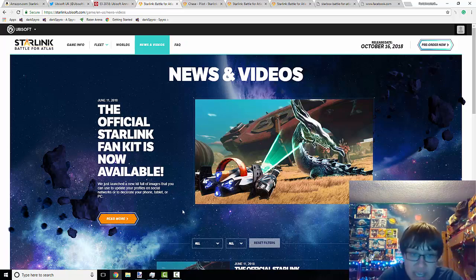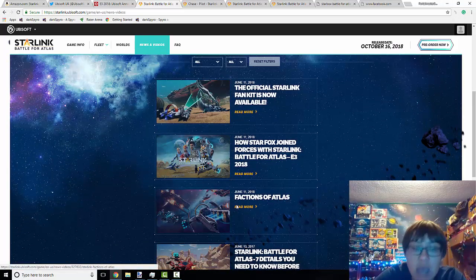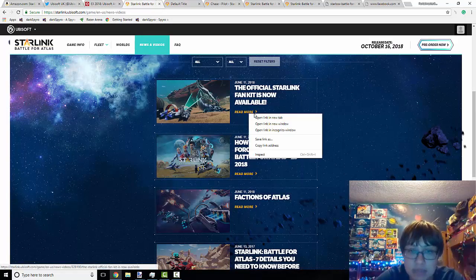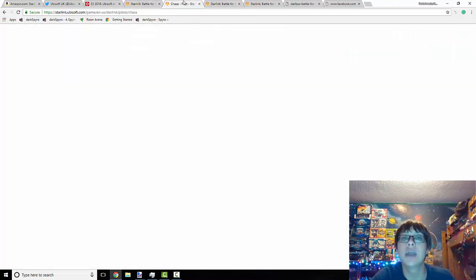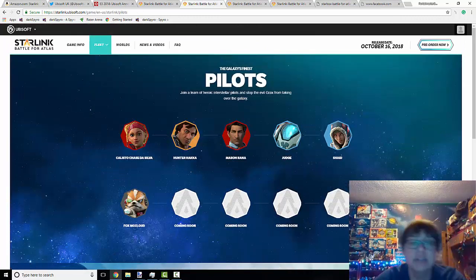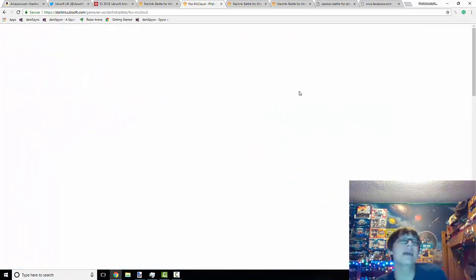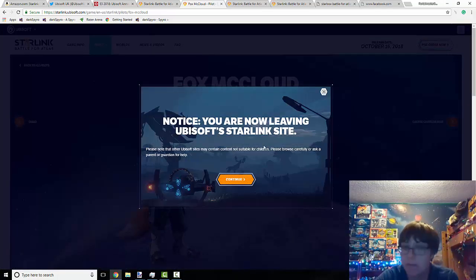There's a lot of information available on this website that you guys can go explore for yourself. Some other things are not yet on the website — the official fan kit was working earlier but it's not currently working for me, and there are several other things on here including a piece about the factions of Atlas that isn't loading either. The website is still not terribly sophisticated as of right now, but I guess that's okay — it literally just came out, and I'm actually surprised there's already this much information available.